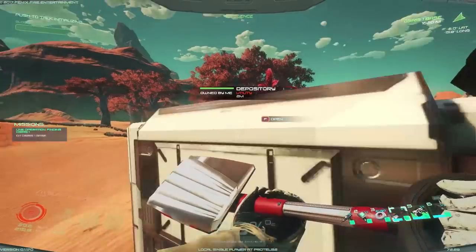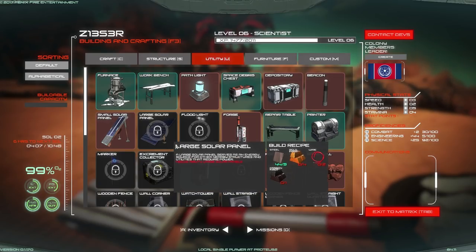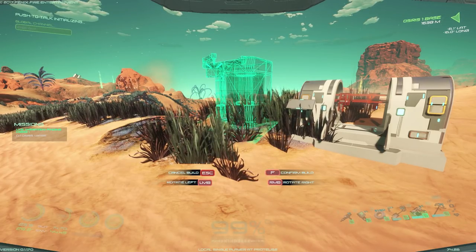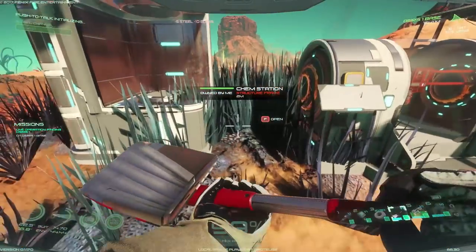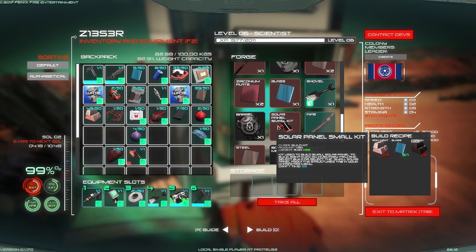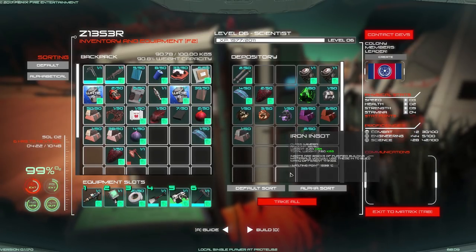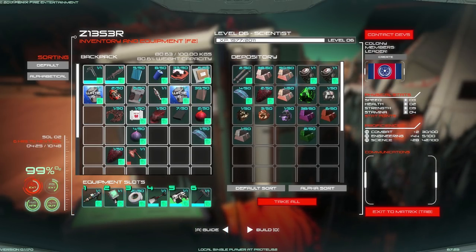If I would just use the F keys it would be a lot easier, but they're so far away. Let's go ahead and build this guy right here. Okay, so that screen up there in the corner — that's gonna be the front. We need a solar panel kit — iron, glass, and carbon. Wait, I don't have any iron, and I don't have any carbon. I guess we're going to go find some carbon then.